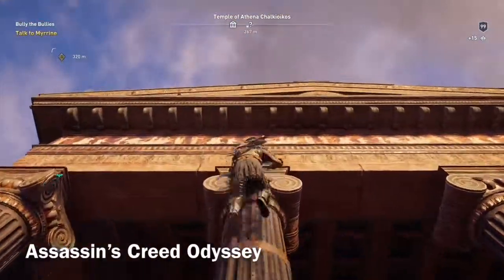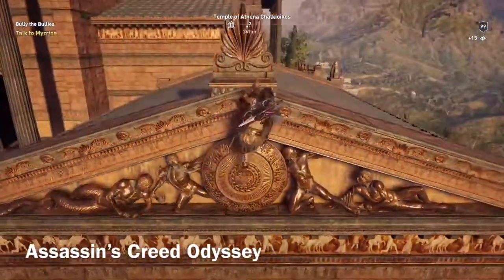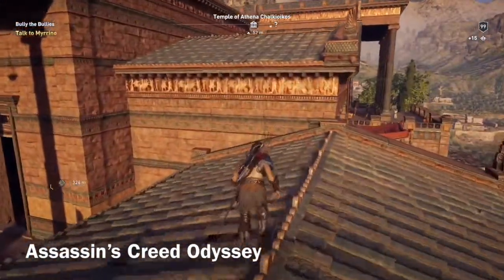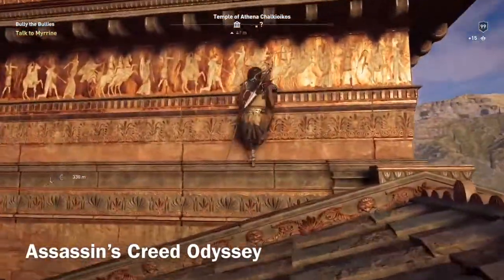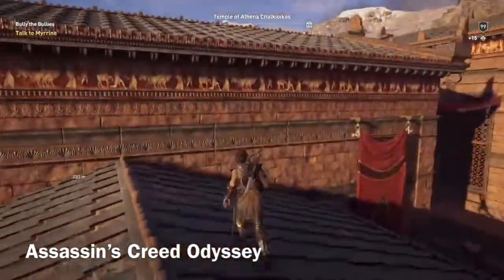In Assassin's Creed Odyssey, another way of using wall climbing is to reach the different viewpoints that are all around the map. These have a purpose very similar to the tall necks from Horizon Zero Dawn, but here the player needs to figure out a way to climb all the way to the top of a building or even a mountain.